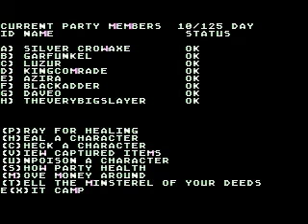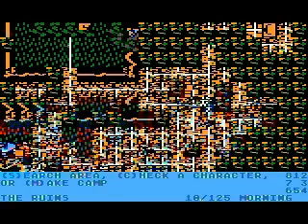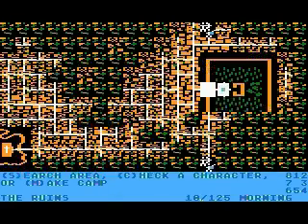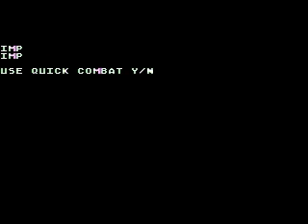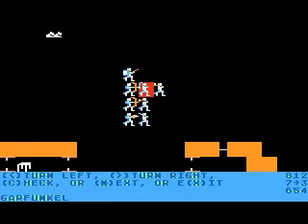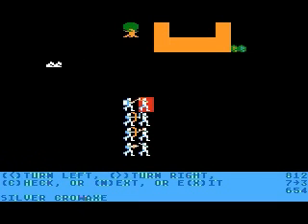All right, let's get out of here. We don't need the Emerald Key again. We're almost to the next area. Imps. Quick Combat? No.